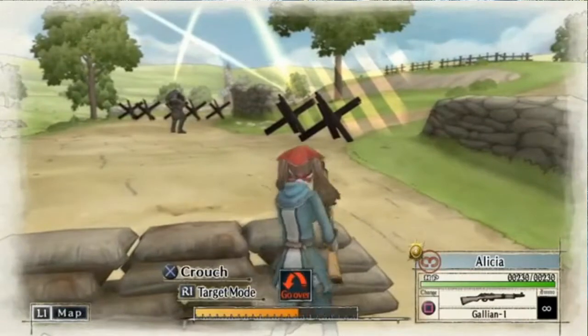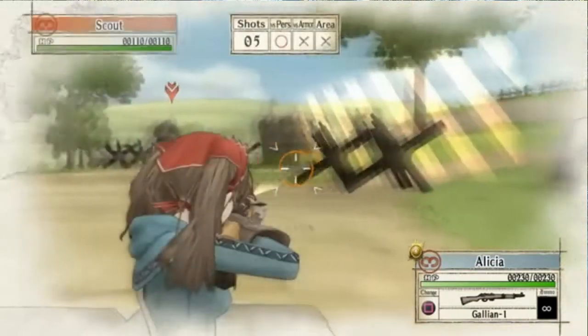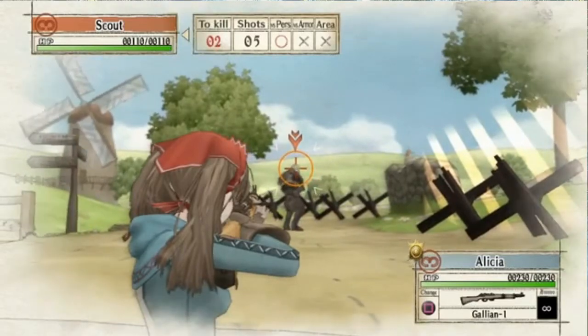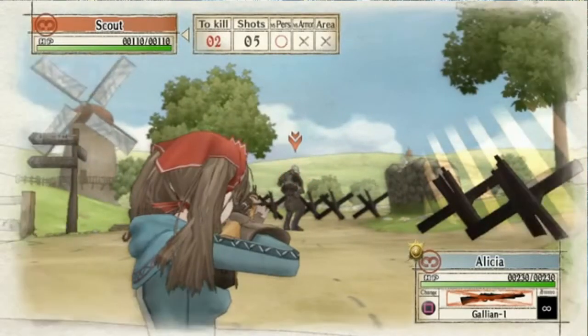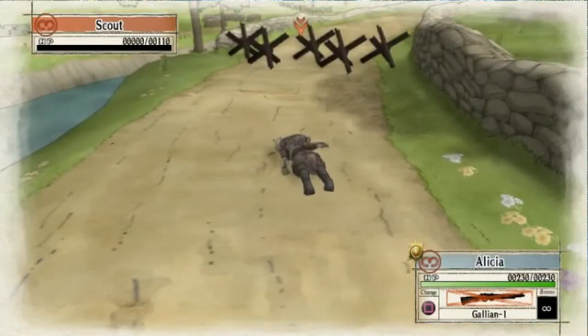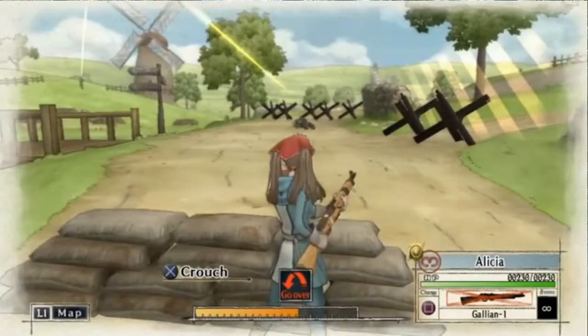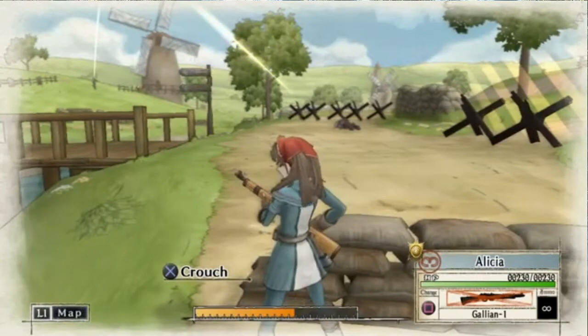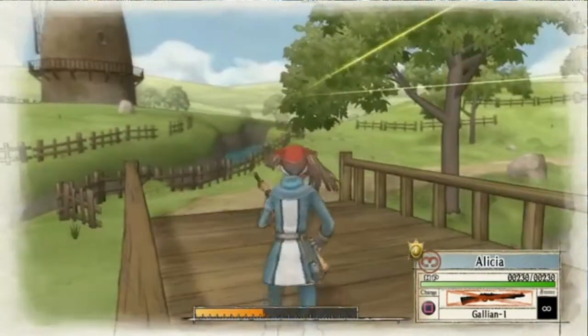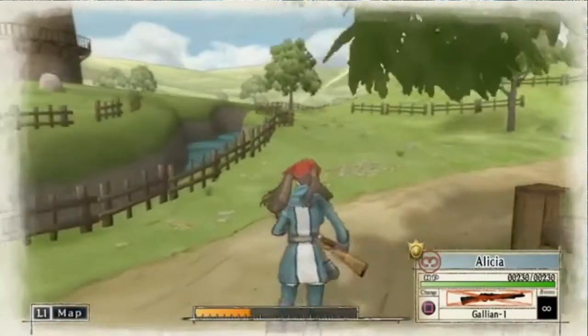Each turn, you're given a certain amount of CP, or command points. You can use these to move your units, and this is done in real time, allowing you to personally direct each turn of each battle. In my opinion, this makes it somewhat superior to XCOM, where once you put in a movement you can't stop it for any reason, whereas here, if your character turns a corner and you see enemies, you can turn them right back around and get back into cover.